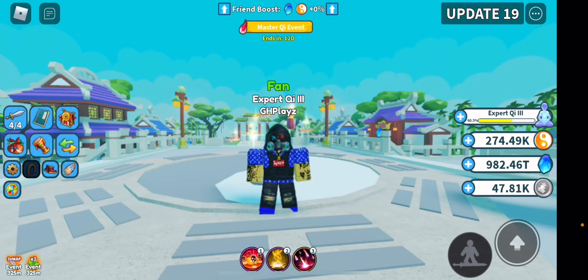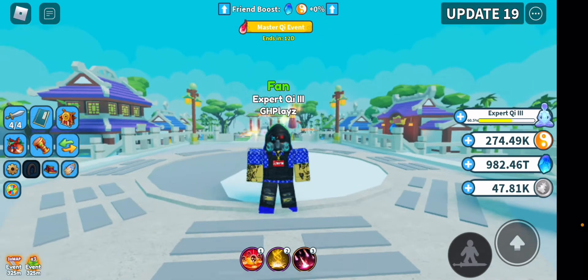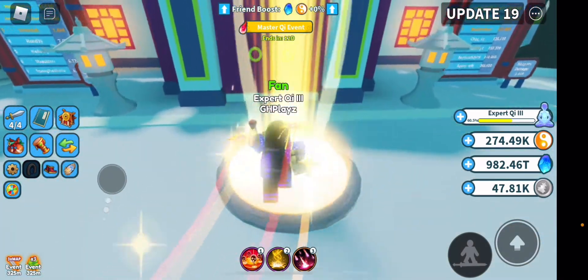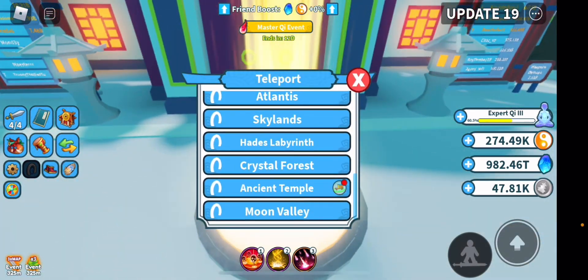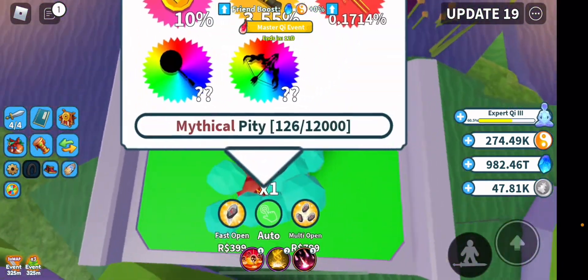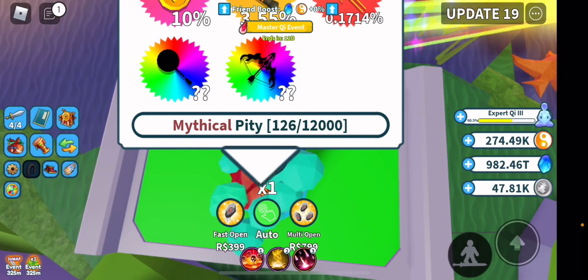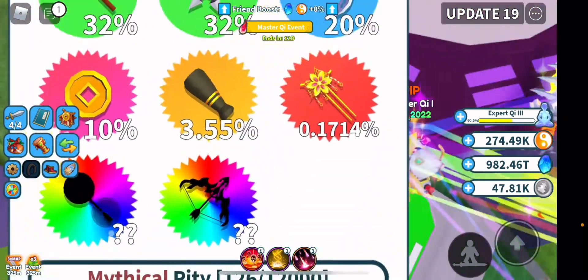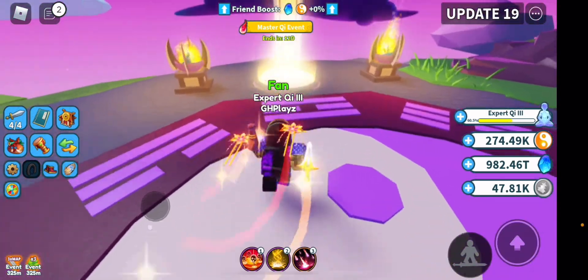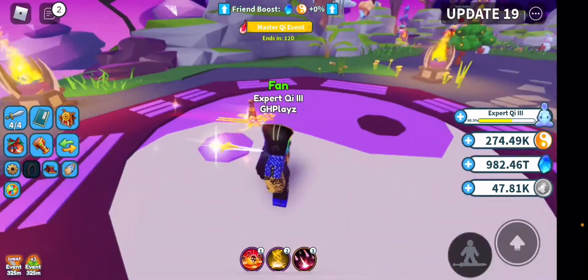This is actually my third time recording — every time I recorded it, the picture would just corrupt, which is very annoying. Anyway, eternals, if you guys don't know what they are — they are the rainbow ones over here. They are probably the best rarity in the game, honestly really difficult to get. The method I'm showing you actually works because I've hatched a few eternals with it myself.